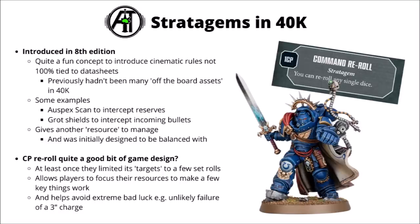I feel like when done well, stratagems are really quite cool, representing specific fighting styles or wargear options and adding cinematic set pieces that your units might do once or twice per game. They also give you a different resource to manage with some genuine creativity in how you use your command points. The command point re-roll is also fairly good game design. It was a bit unrestricted at the start of 8th - you could use it on things like rolls to determine the mission - but once that was controlled, it acts as a ward against extreme bad luck and lets players have just a little bit of control against the dice gods.